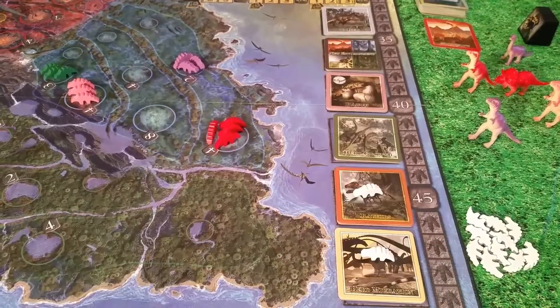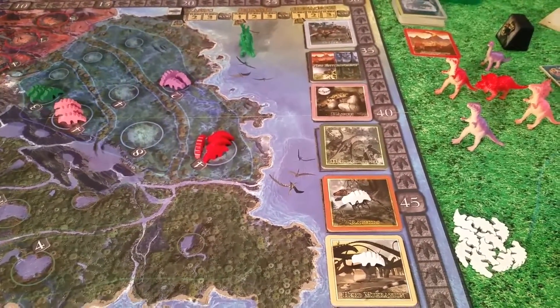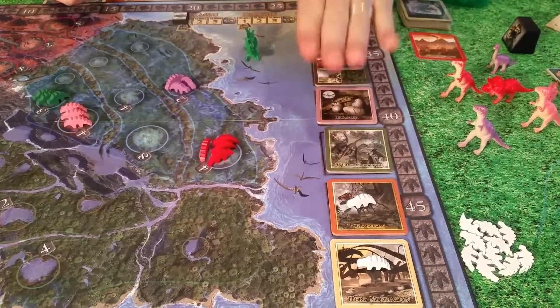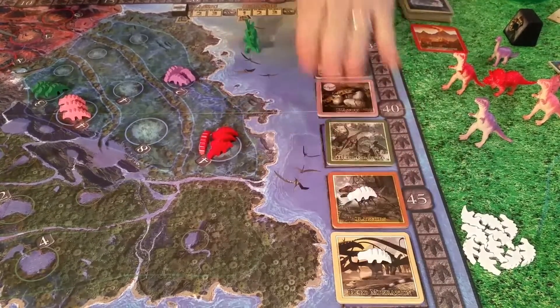The action tiles have numbers underneath them. You're going to choose a player to be the first player — the game doesn't say how to choose, so pick among yourselves, flip a coin, roll a die, whoever saw a dinosaur movie most recently! The first player token gives you the ability to choose which action tile you take first. A lot of the strategy comes in through the combination of environment cards and action tiles.